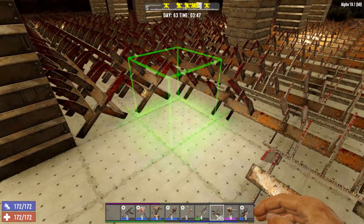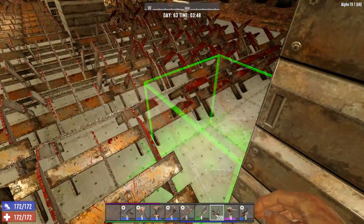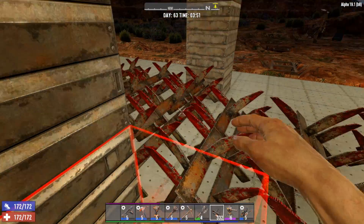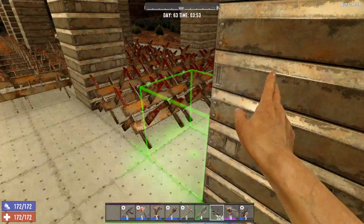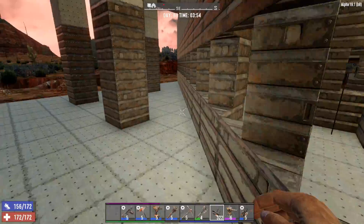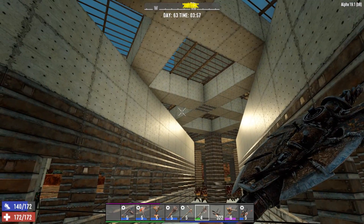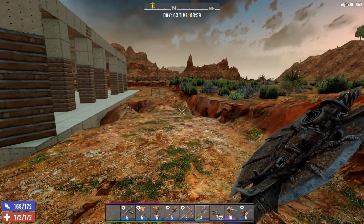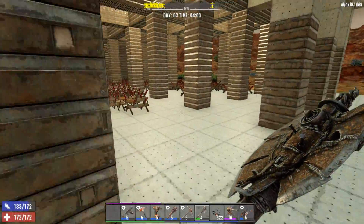I'm going to copy that rotation so these spikes are all generally in the same direction, and get to replacing a lot of these. Every horde night we get more and more missing. I've kind of been in a rush to get the electrical defenses together. We've placed some wire over here but it's not hooked up yet. We still have to do some wiring and building because the electrical has to go up through the building and be protected up in the mezzanine.